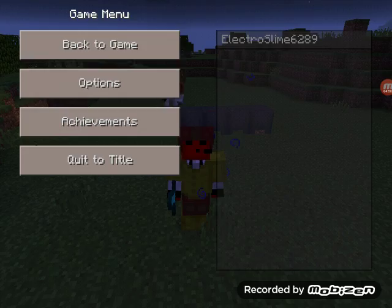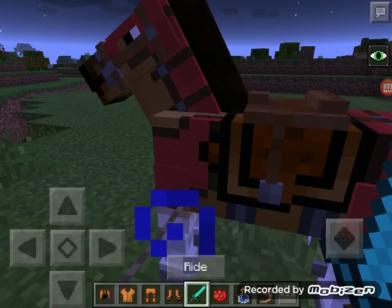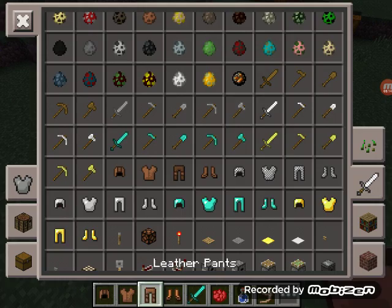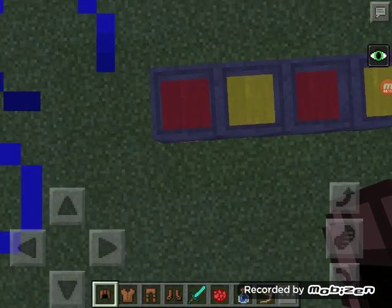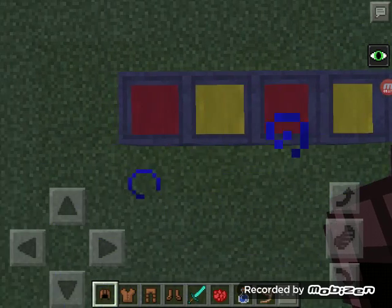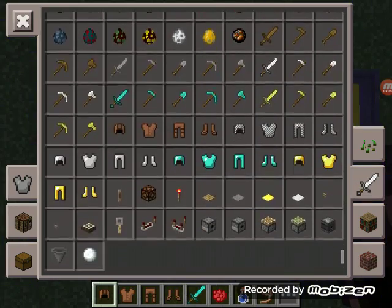So that's how you dye your leather armor in Pocket Edition — just fill up the cauldrons. I've also dyed my horse armor, as you can see it's red. If you forget: make sure you do two yellow on the second and fourth cauldrons, and red on the rest. Make sure you don't change the pattern.